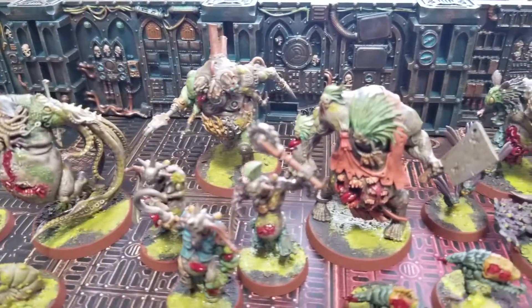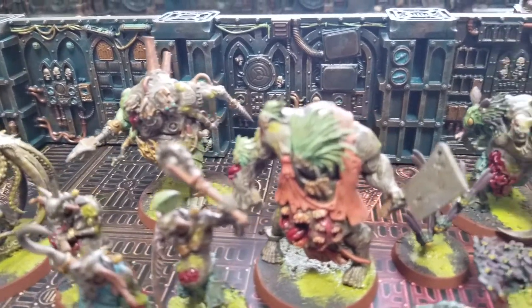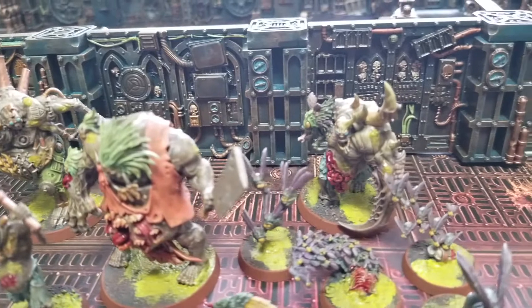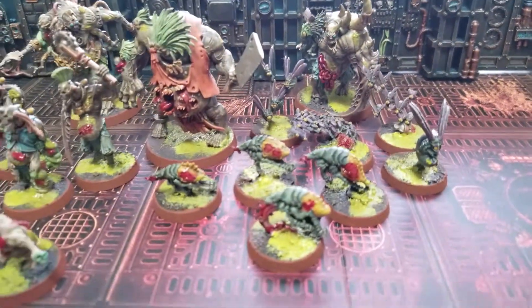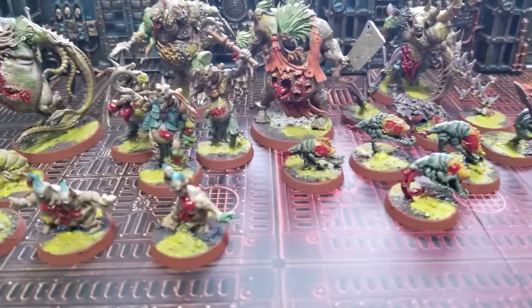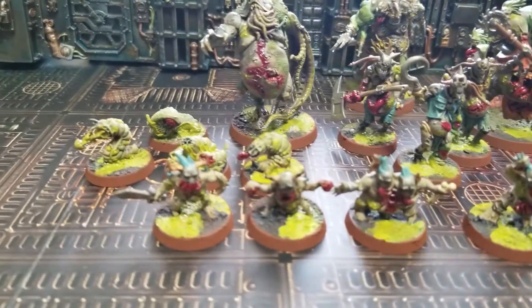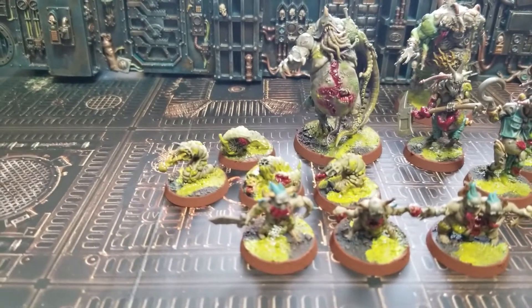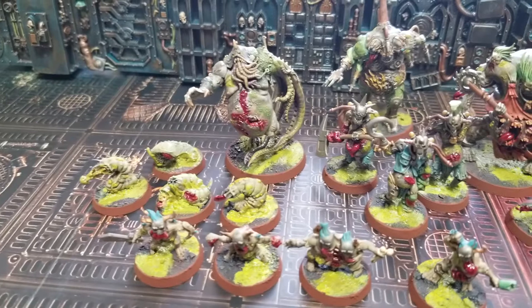Another reason I like Nurgle miniatures so much is that they are quite forgiving. If you do make a mistake while painting, it doesn't matter — adding blood, gore, pus effects, or rot effects goes a long way to hiding any mistakes. That's one of the reasons I love painting Nurgle miniatures so much. They're very forgiving, and they just look disgusting and rotten — and who doesn't like that look?